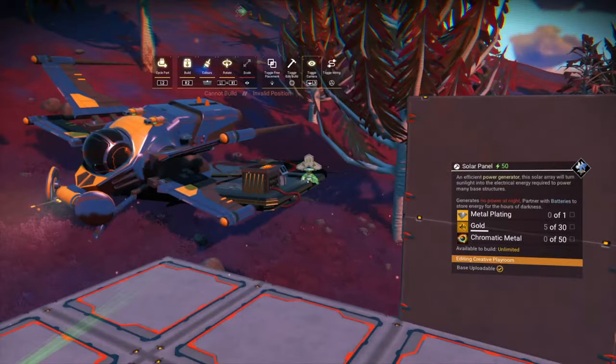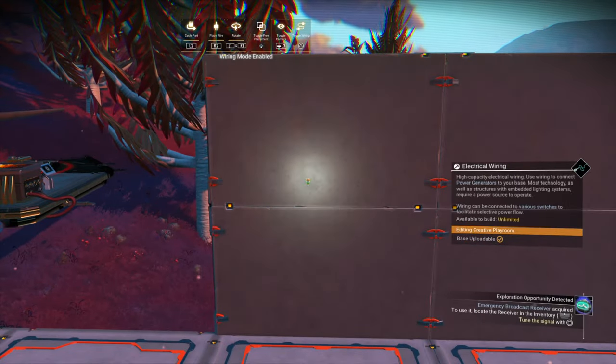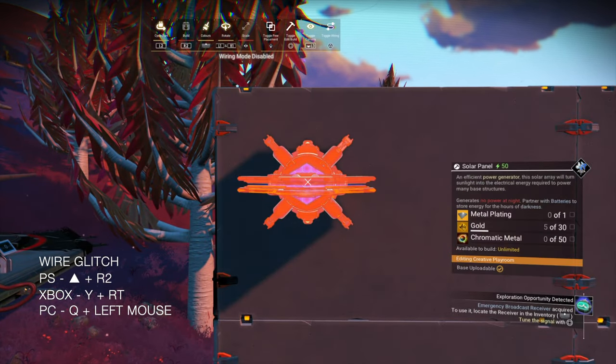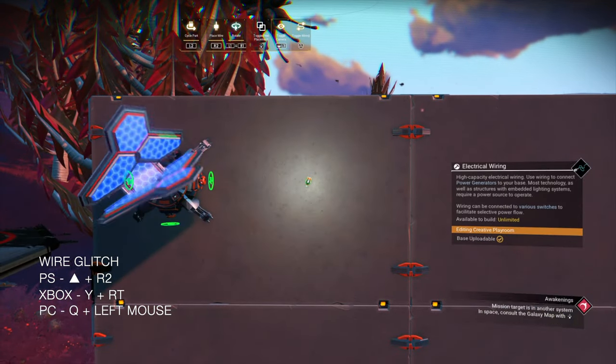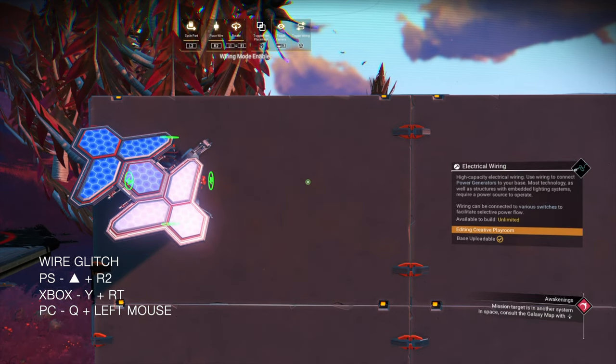I've already selected a solar panel. I'm going to switch into the wire mode — now the solar panel is in the cache memory. I'm going to place the wire on the wall and now I'm going to do a basic wire glitch by pressing the wire and place button at the same time. Now I'm going to mess it up — I've gone back into the wire menu and timing is slightly off.